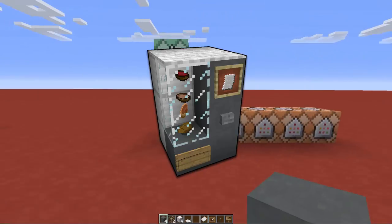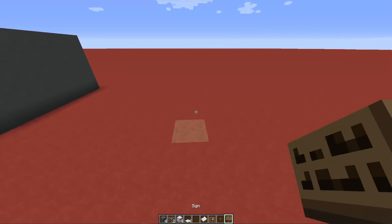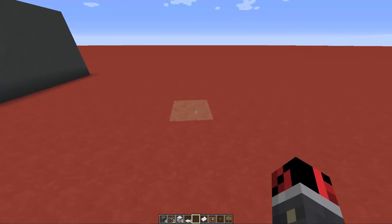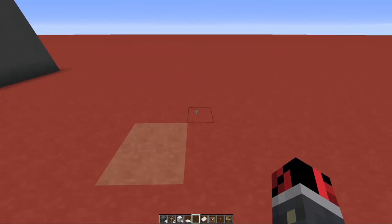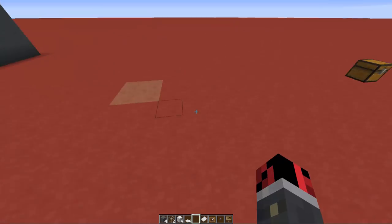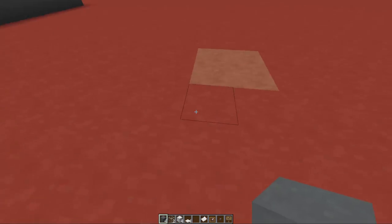You can see here in the hotbar all the items that you will need to build the vending machine. If you're in creative mode you won't need duplicates because you have infinite items, but remember that you will need to be in creative mode because you need to get the command blocks, which can only be obtained in creative mode.